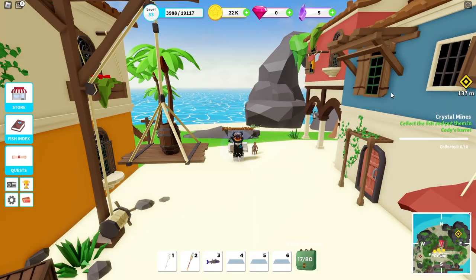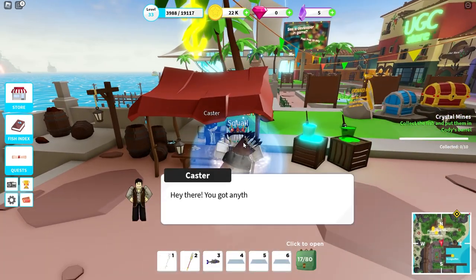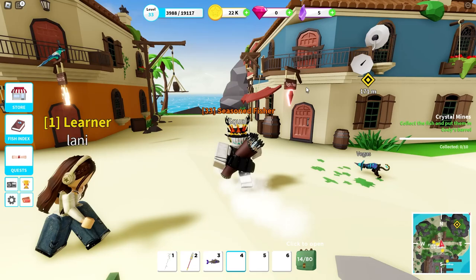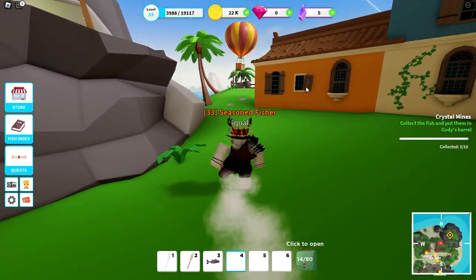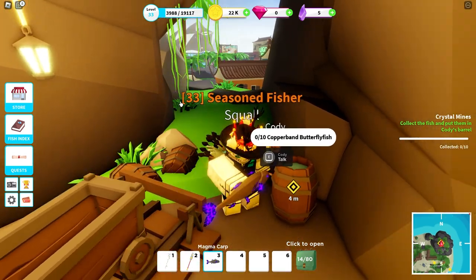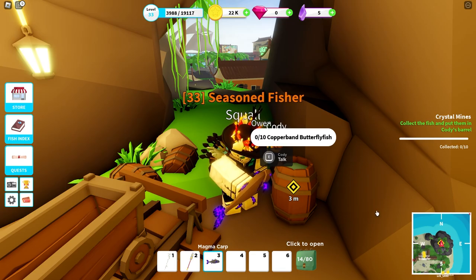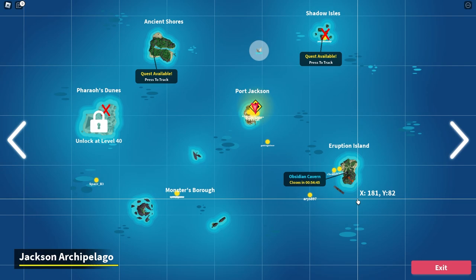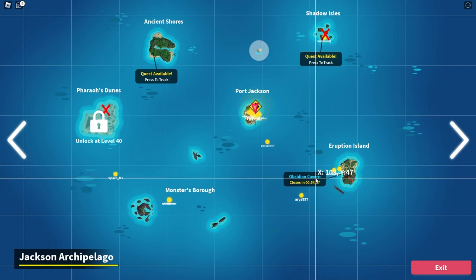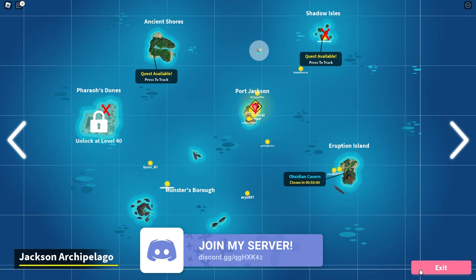We're back at Port Jackson. Let's sell these ice cubes — they're kind of annoying. Let's give Kobe these fish, hopefully he's not picky on what variant. Okay, we got magma carp — wait, butterfly fish? So there was a specific type of fish needed. What's a butterfly fish? Hold on — where's Crystal Mines? Wait, that's Obsidian Cavern. Oh, we were just at the wrong place.